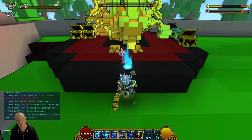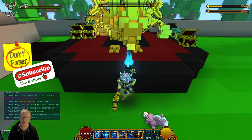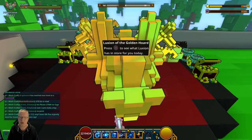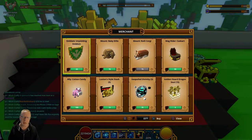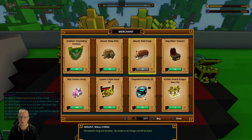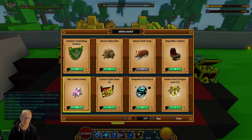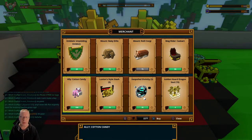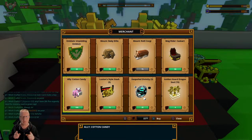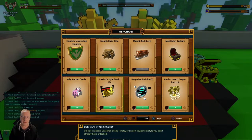Hi guys, welcome to another one. Luxian is back in town for this weekend, so let's take a look at what he has got. We have the Unyielding Emblem, the Baby Dillo mount, the Rolling Corgi mount, a Mag Rider which is Cascart, and the Alloy Cotton Candy. You should already have Cotton Candy if you've linked your accounts, so goodness knows why that is there.